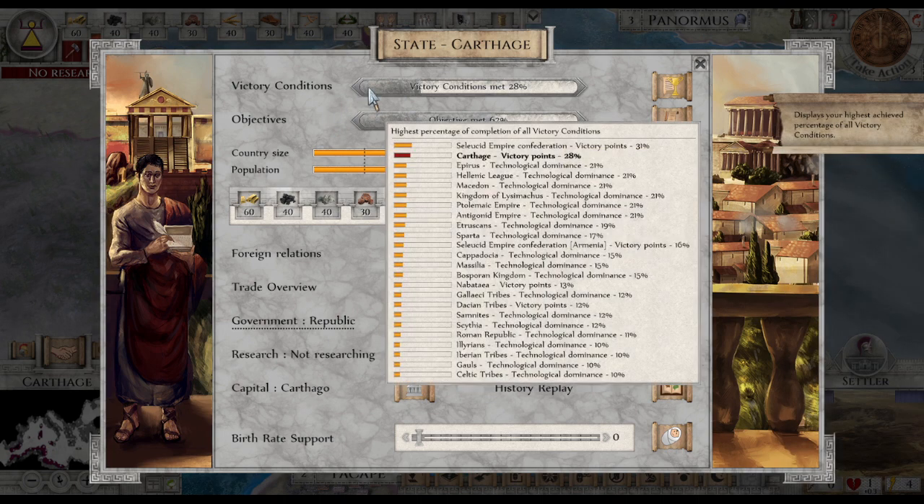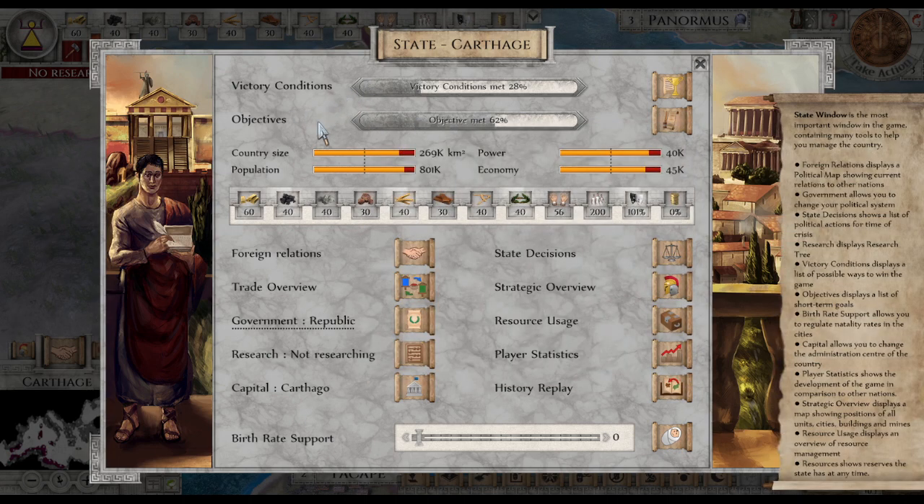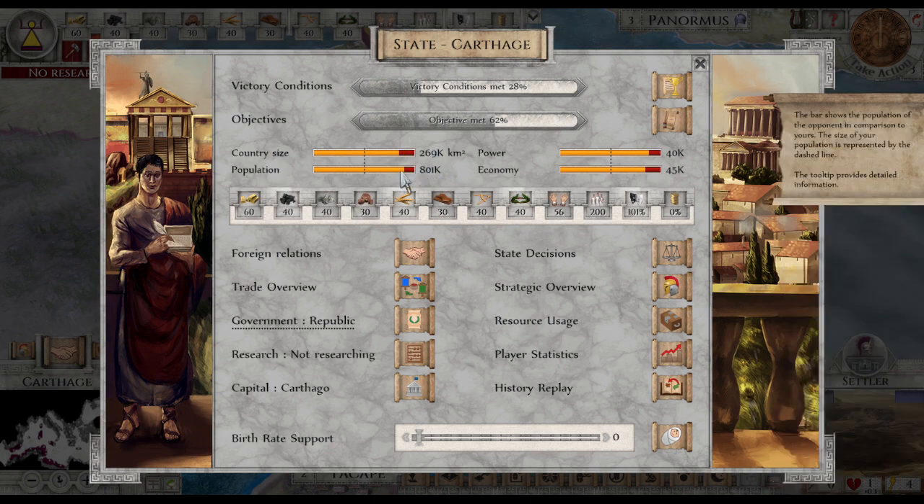Oh, there's Sparta in the middle. Objective. Country size. Power. Economic. You can see all that.